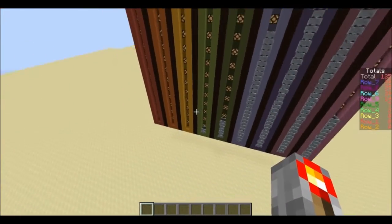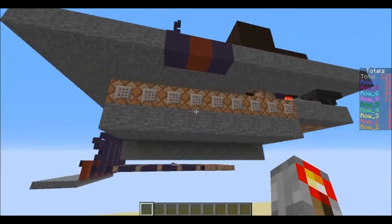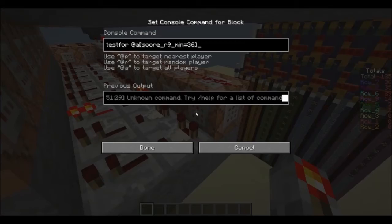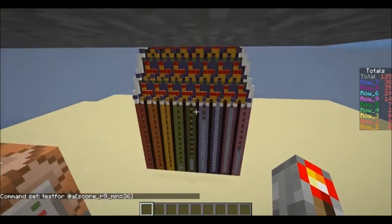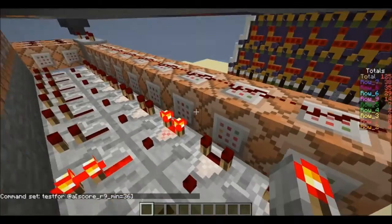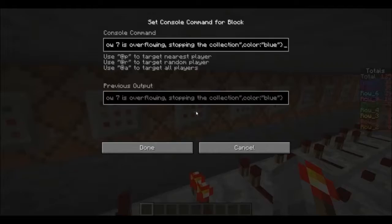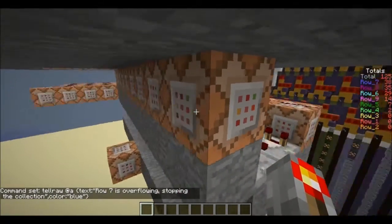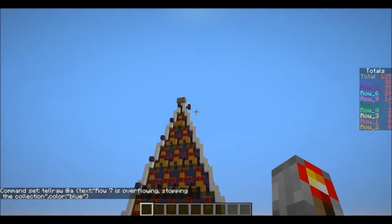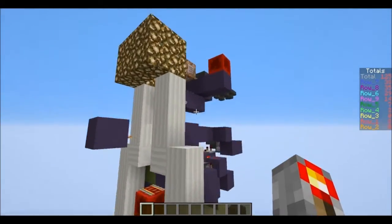So yeah, binomial distribution — a nice clear way of seeing the graph. Next I will do the math behind it. You've got the hopper timer, which tests for a score of R9. It's not displaying the R scores, it's displaying totals, which are different. R7 is at least 36, so it says 'R7 is overflowing, stopping the collection' in blue, and outputs right here — it sets a redstone block which cuts off the timer.